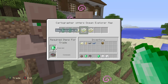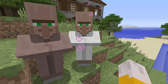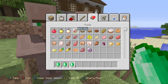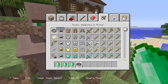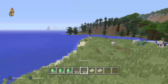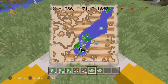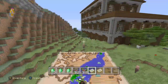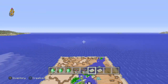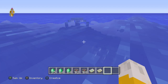Now let's see - here we are. We got the ocean explorer map and then we got the woodland mansion map. We've already got a woodland mansion. We need compasses, emeralds, and compasses. So I'm just gonna buy a few emeralds and maybe two things of compasses. Now we got the items - that's what he's special for.